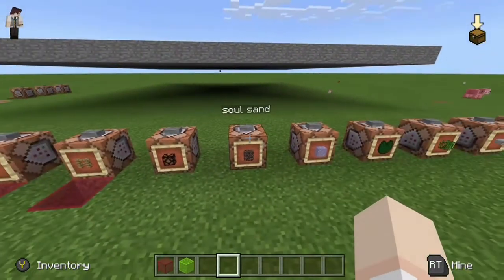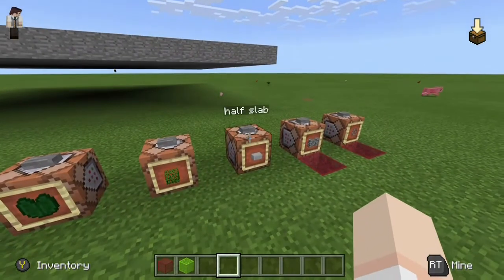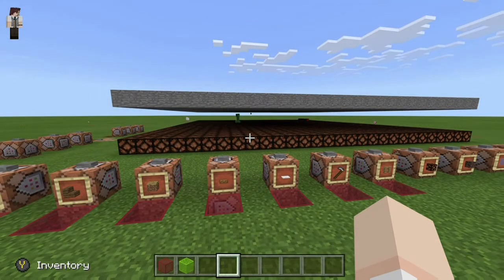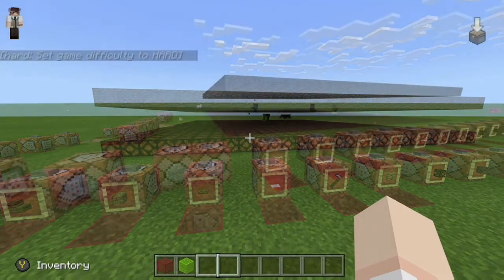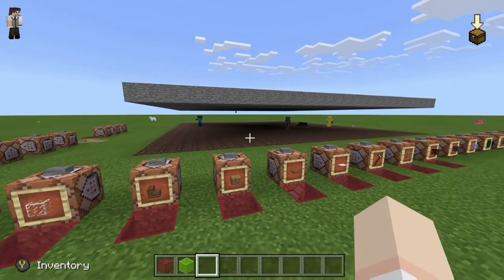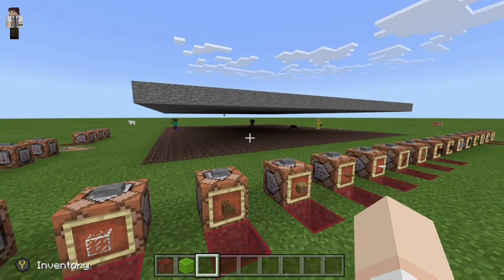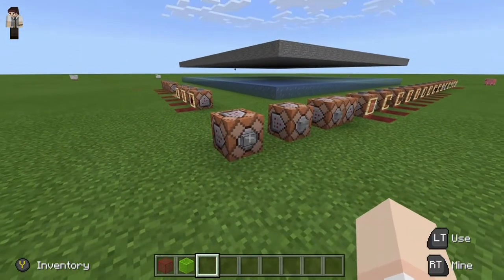We're down to a few more blocks: redstone lamps, soul sand, ice, water lilies, leaves, and the half slab — which we'll get to at the very end. It looks like redstone lamps are also going to be a no; that was kind of expected since mobs spawned on glass. Next we have soul sand — I personally didn't know mobs were supposed to not spawn there, but mobs are definitely spawning on soul sand.